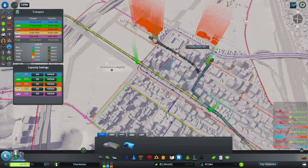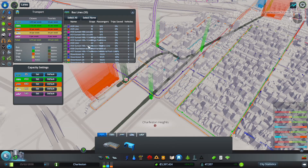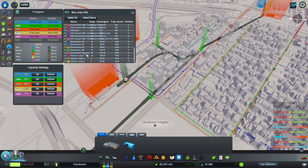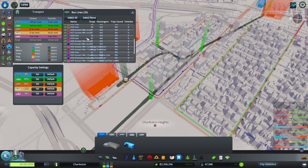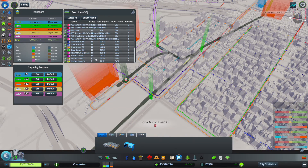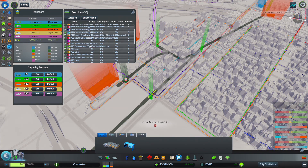One bus route comes into the forestry, which should hopefully boost the amount of people who may be living over here and working over there. I added some more in here. Now we have all these lines. I definitely need to rename a whole bunch of them — 24 line, 25 line.